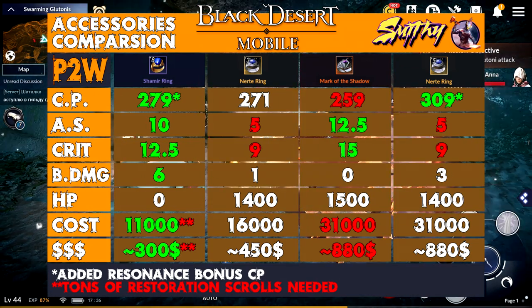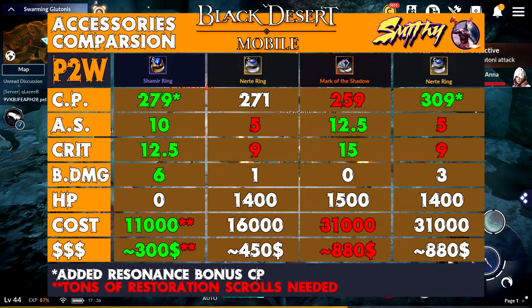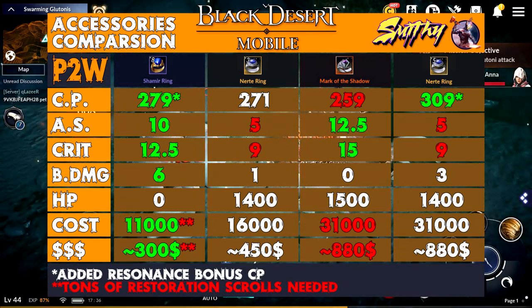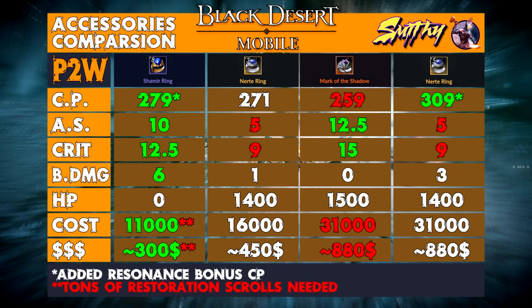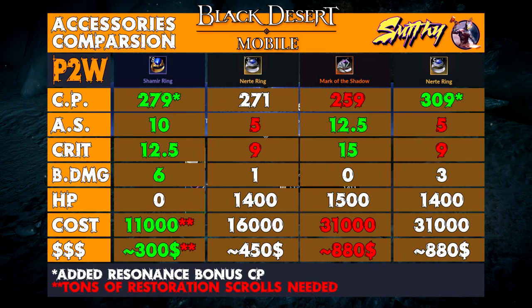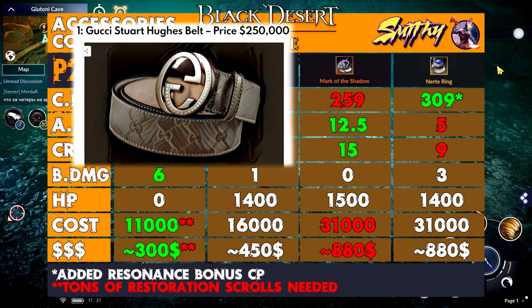And the last one is the orange set — totally not worth it for the CP. It gives only 259 CP, but 1500 HP and a total of 15% crit and 12.5% attack speed. With this you will forget about substat maxing priority forever. But the price tag of 31,000 black pearls, or around 880 dollars, tells us that that's a very bad idea, to be honest — unless you earn 1000 an hour and don't really care about spending some to get the best gear.